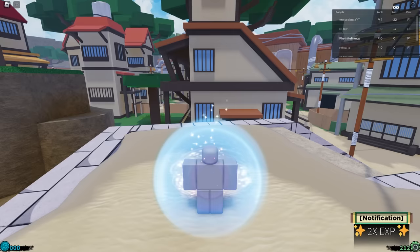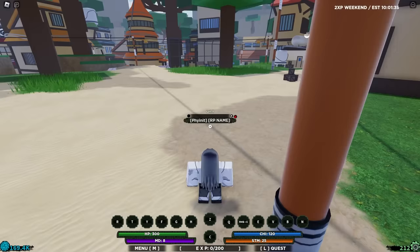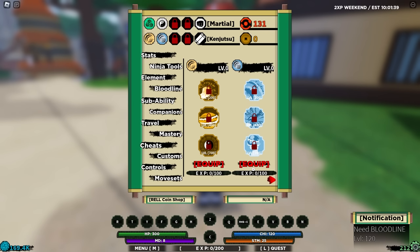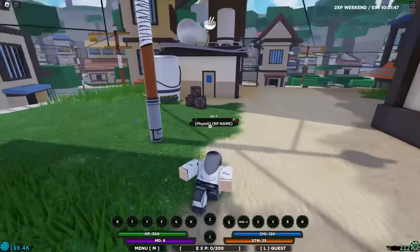Let's check when we unlock the bloodlines. The first one unlocks at level 120, which is really convenient, and both of them are level 120 — that's really good. That means we don't need to do that much grinding to get them to 120, so we can actually start doing the green scroll missions.